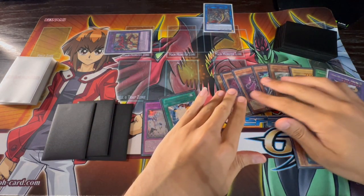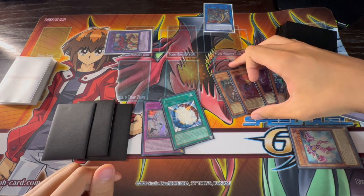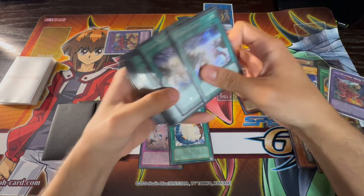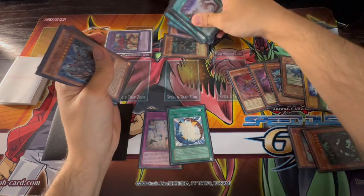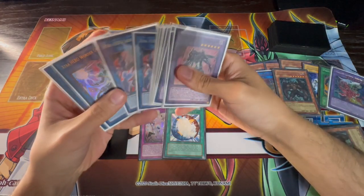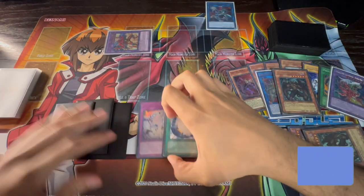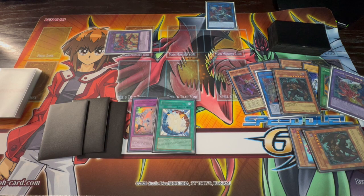We still haven't used Malicious or Denier yet. Activate the Malicious effect from your graveyard, banishing it to summon another Malicious from your deck to the field. Then use Malicious and Infernal Devicer to make your Wonder Driver, because now that we have Miracle Fusion in hand we want to recycle our fusion cards — and the best way to do that is with Wonder Driver.